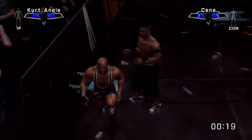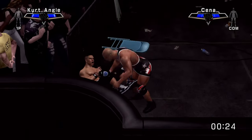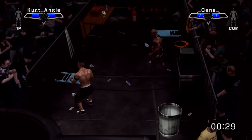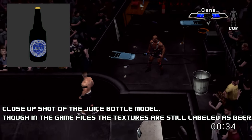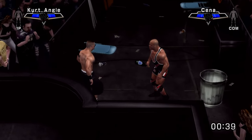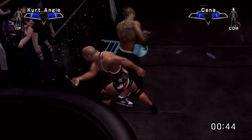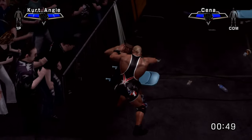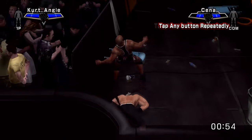Back now - you can see another thing right here: there is a glass bottle weapon in the crowd. I originally thought that was a beer bottle but I actually extracted the model and what that logo says is 'juice' - so it's a bottle of juice. This one also has particle effects so it's pretty cool. I'm kind of scared to do strong grapples now because what if there's more animations missing.